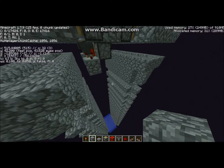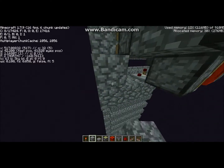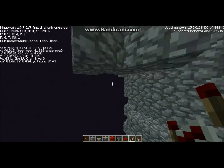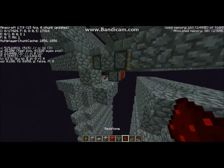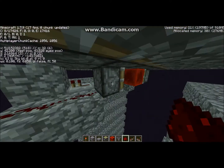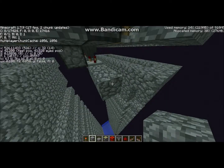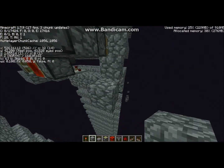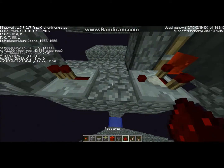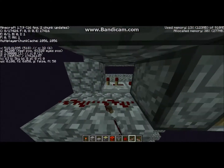On this side, you'll need to place a block, a block up, block, and block. On this block you want a repeater facing towards this block, and a piece of redstone. Once you've got it set up like this, come around to the other side: place two blocks, block up, block over, and blocks like this. Place a repeater there with redstone, redstone, redstone, and a repeater. This repeater needs to be set to two ticks.